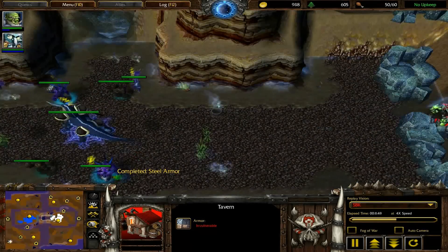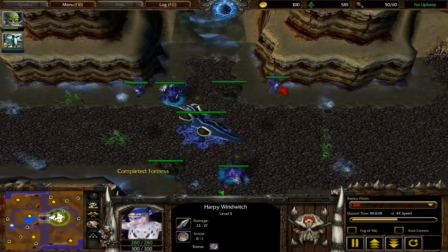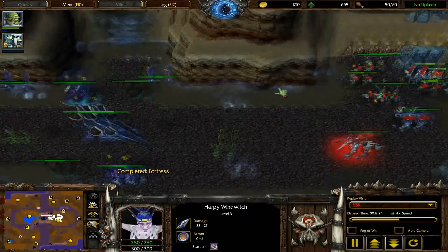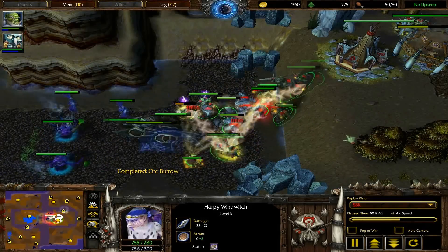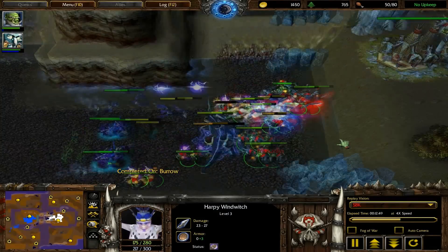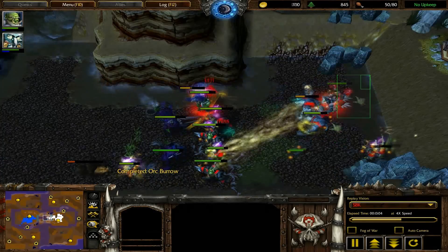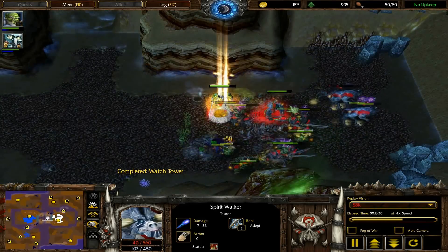I'm going to show you guys what these creeps drop. These two freaking Harpies are really annoying. There's no way you can just kill them easily. I know players would just bypass them, but it's a pain to creep this camp. I pull them and as Orc, all your melee units are going to be stuck at this little choke here.